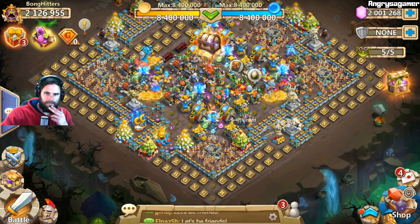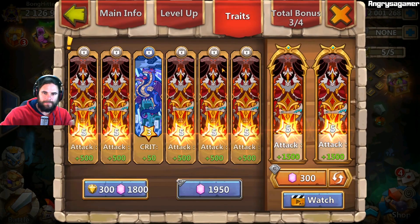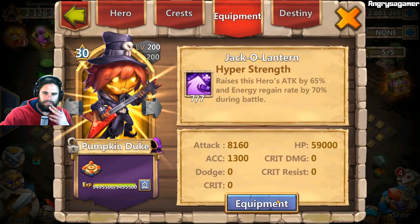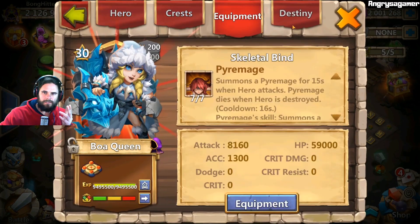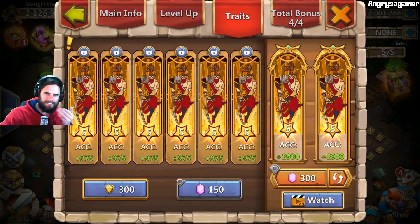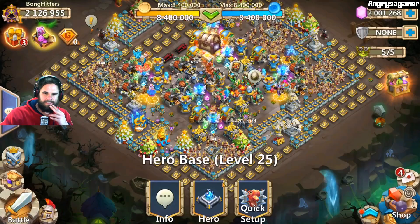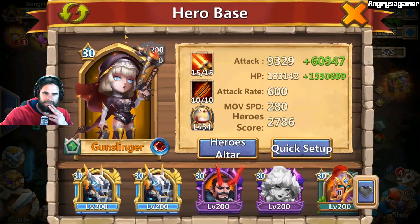We've got Tricksy Treat — I rolled a lot of gems on her to get this final attack trait, and I managed to get the attack over here pretty quickly. PD is completely perfect as he is, you don't need to worry about him. Boa Queen is also completely perfect, not worried about her at all. Then we have Dove Keeper — now this is the issue: it's 7 of 7 but it's accuracy. If we can get that to attack it would be better. Gunslinger is completely perfect, no issue. Crystal Wraith is completely perfect too — I just rolled his traits and talents.